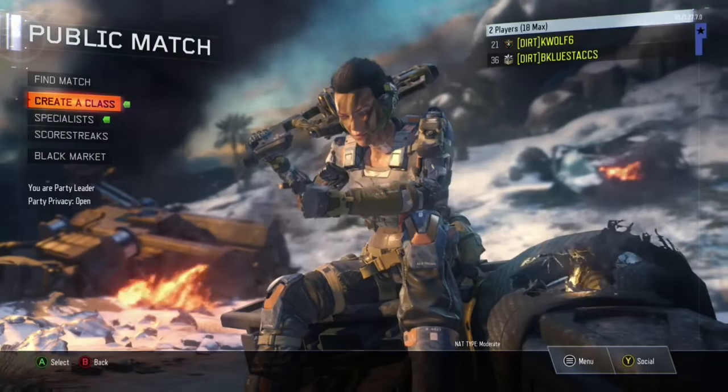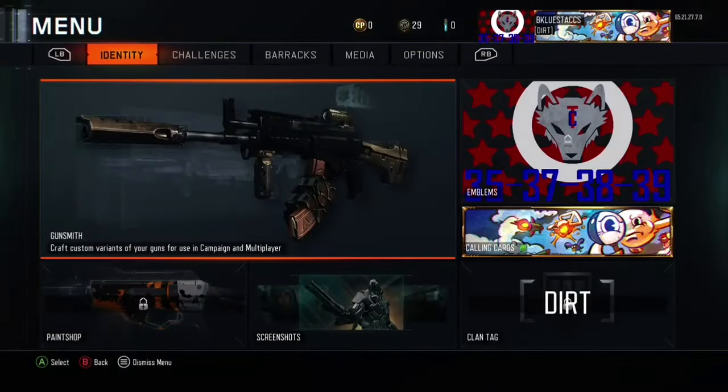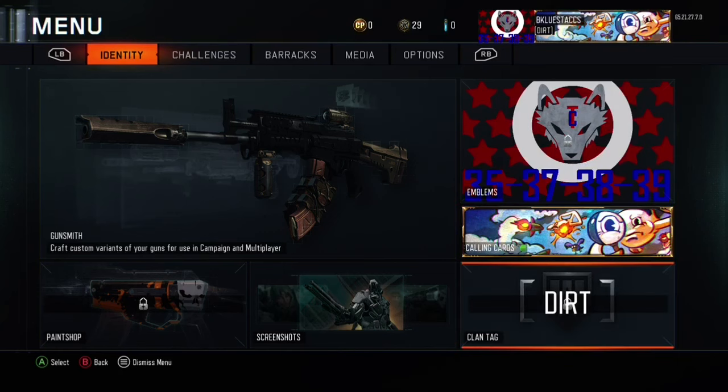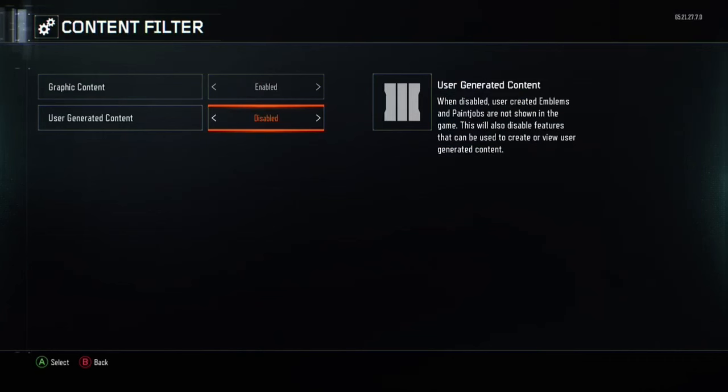What's up guys, it's Legendary Ace, and today I'm going to teach you how to unlock your clan tag on Black Ops 3. It's a real simple process. You can see my emblems and my clan tag is locked and I can't get to it. So basically you're going to go to Options, then go to Content Filter.